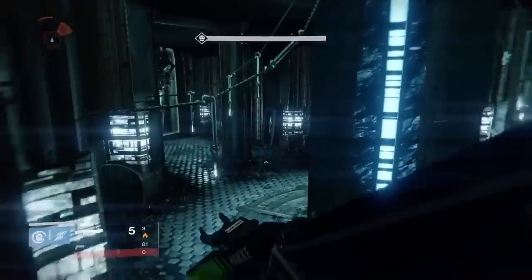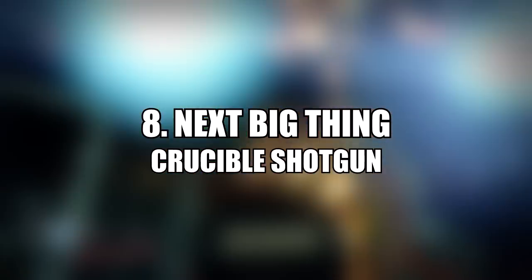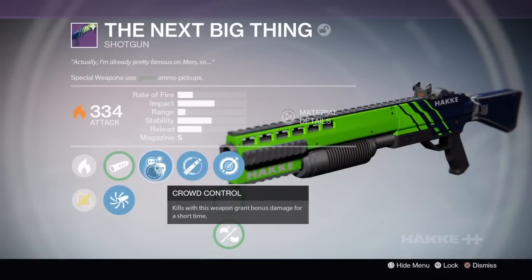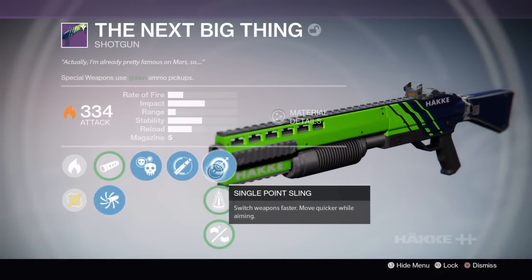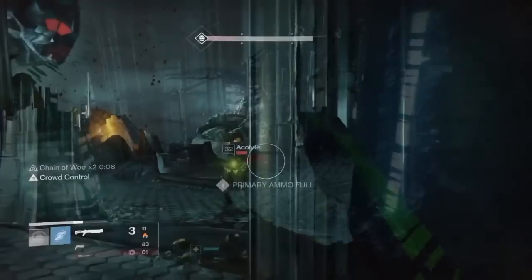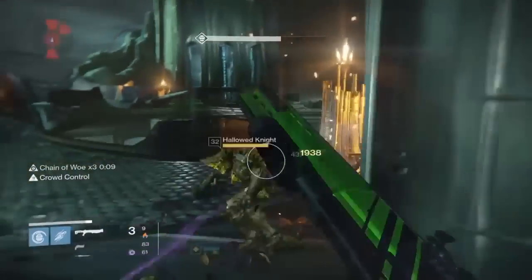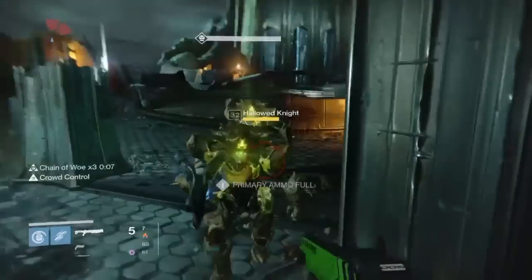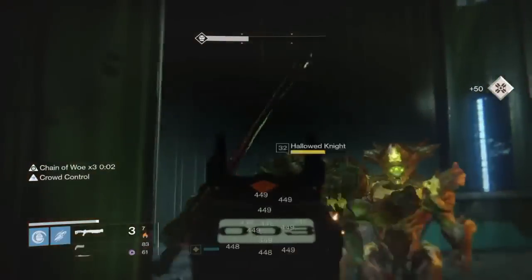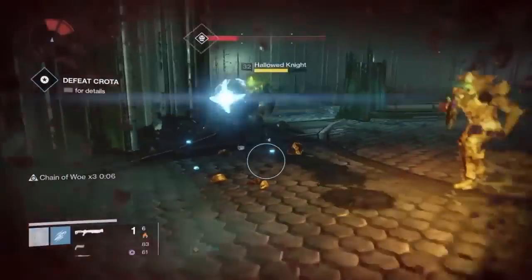In the number eight spot we have a weapon that really only shines in PvE, and that is the Next Big Thing. This is a mid-impact shotgun similar to the Comedian, and it comes with Full Auto and Crowd Control, allowing this weapon to absolutely melt major enemies. This archetype of shotgun is simply outclassed in PvP by party crashers and matadors, but in PvE the combination of Full Auto and Crowd Control makes this weapon a DPS monster.